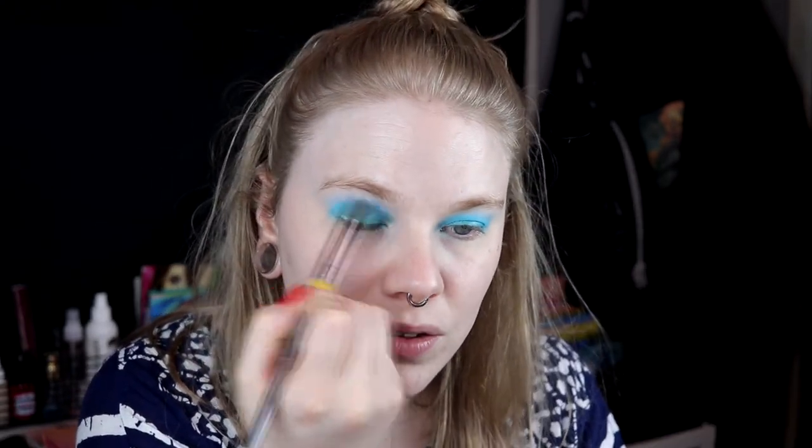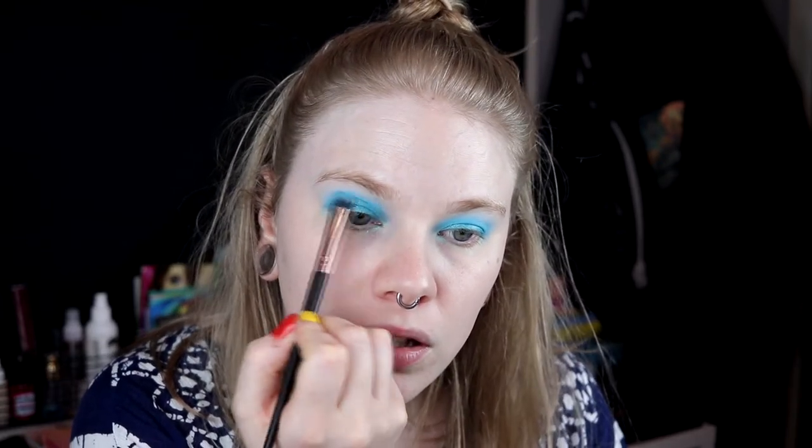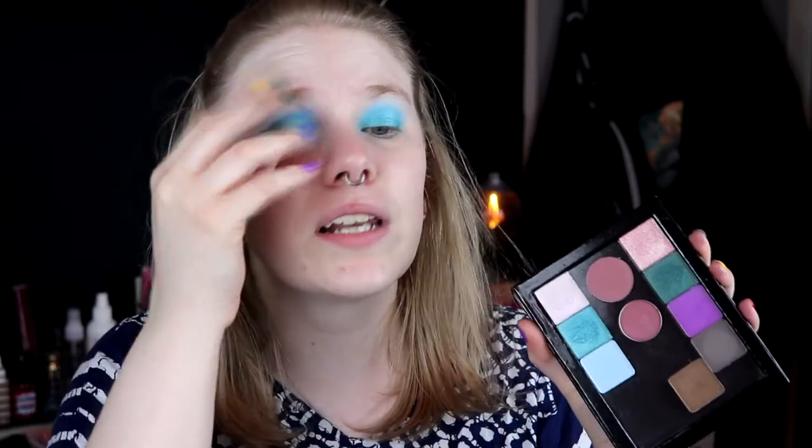I'm just going in with the matte that I had in my crease, just to blend it a little bit together. Maybe that didn't work at all, I don't know. I'm going back in with the brush that I used to take the shimmer on my lid and trying to blend a little with that — and that actually went so much better. So I will take away the fallout, fix my base and my brows, and then come back. For my under eyes I'm thinking of doing the same and then taking a shade for a smoky blowout inner corner.